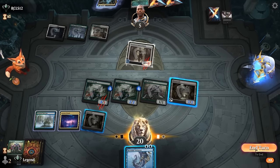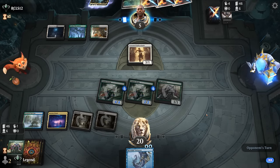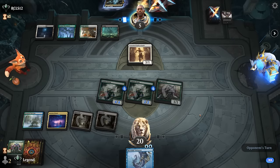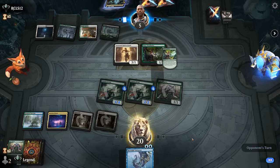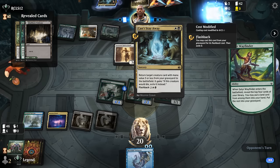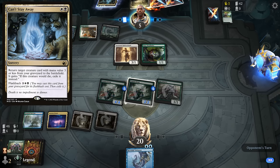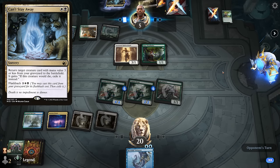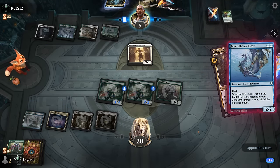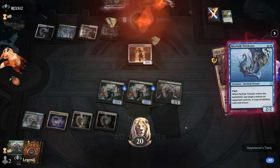Opponent falls to five after blocking the 4/4 and discarding a Thoughtseize. As it turns out, Thoughtseize could have let them bring back Parhelion. It's going to be a Satyr Wayfinder — maybe they just didn't have a Grease Fang after all. Rite of Oblivion removes the Scout, so now Trickster tapping Halo Blade should be game. We can fire up double Mutavault as well — awesome, on to the next one.